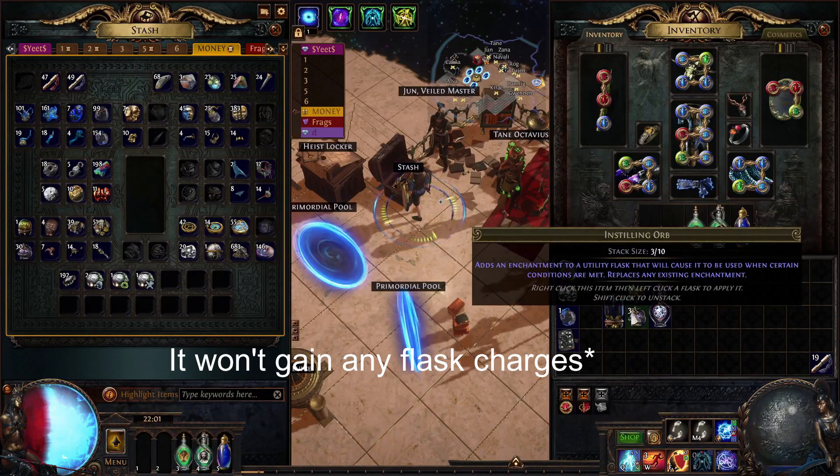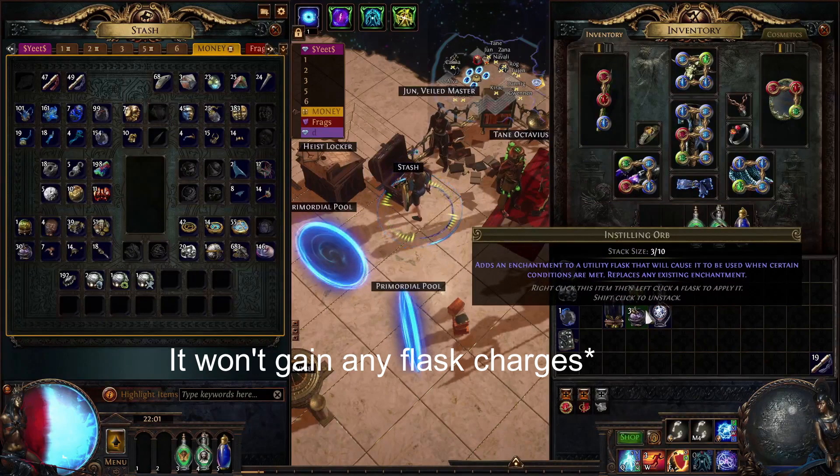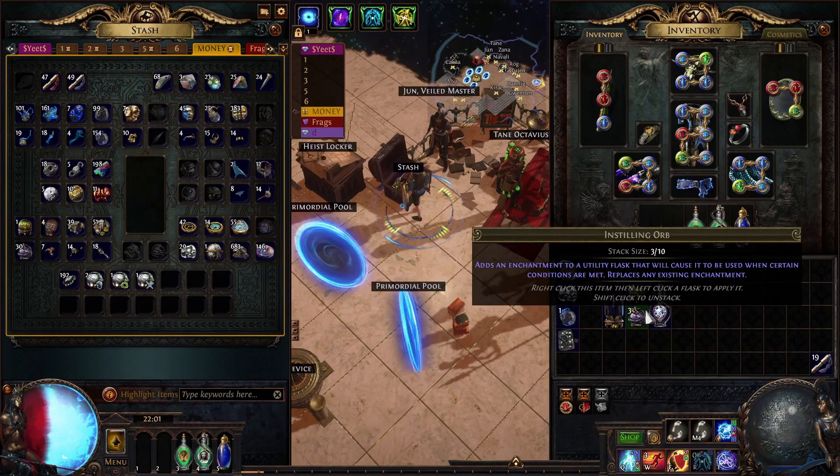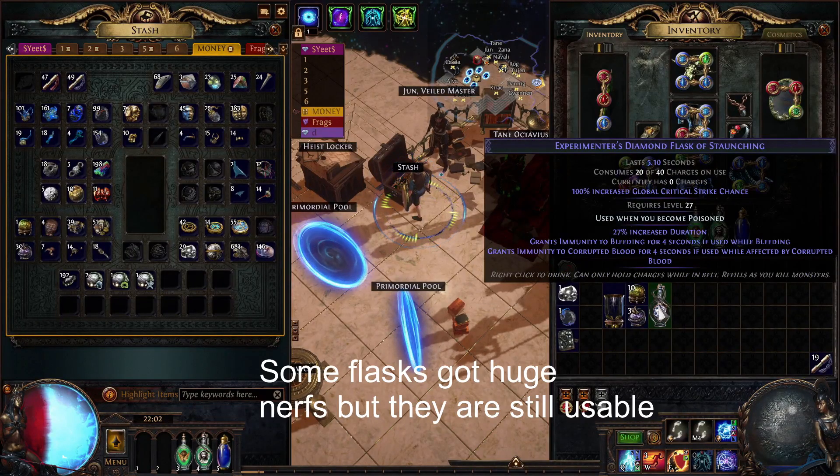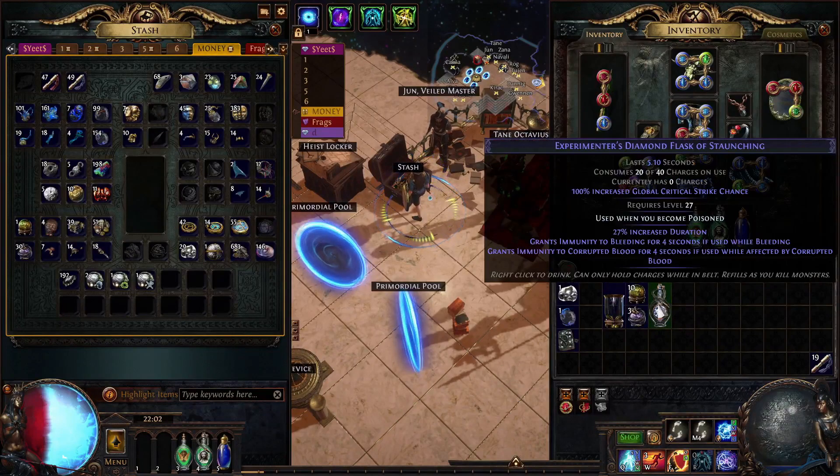You don't really need this — trust me, you will have enough charges. The guys that say they don't have flasks, it's because they probably run yellow maps and they don't even arc them. The flask changes are not that bad. The only thing I want to complain about is the grand sim immunity to corrupted blood — this was for one second and it was hell. I had two corrupted blood flasks and I still managed to die to corrupted blood. Now it's four seconds; I would like to see it go to like six seconds, but I am pretty thankful for this.